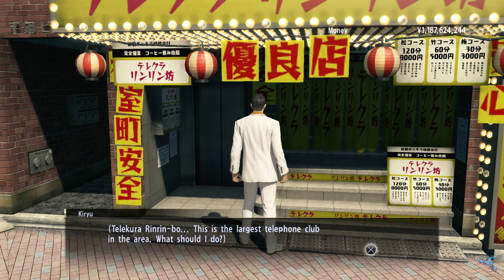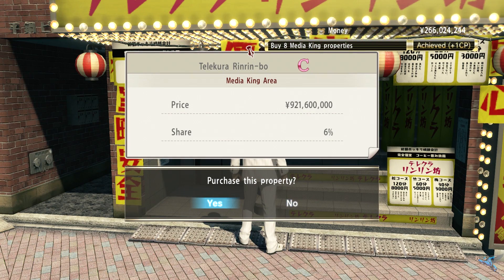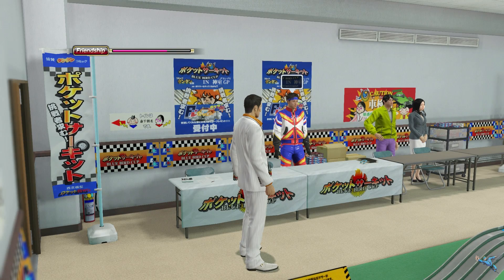Around the corner from the disco club you can stop at a telephone club, which is apparently the biggest in the whole area. It will set you back nine hundred and twenty-one million and increase your ownership of the area by another six percent.